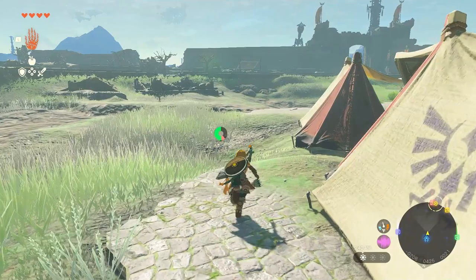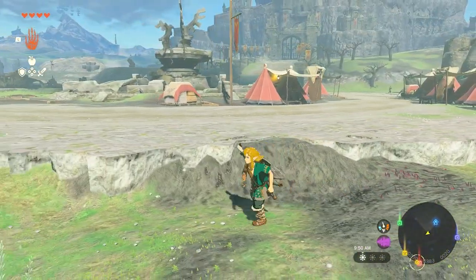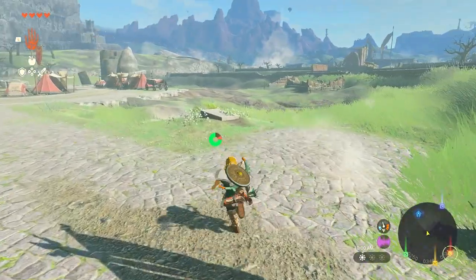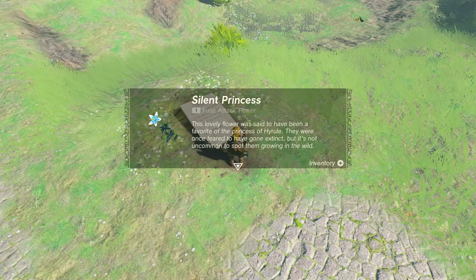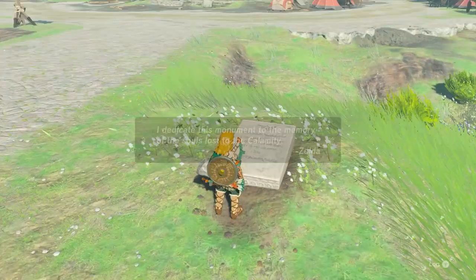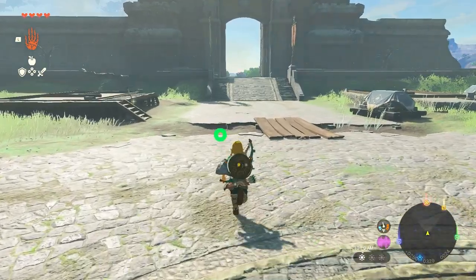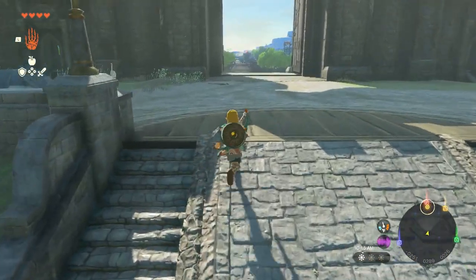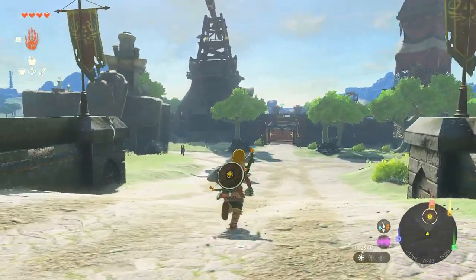Okay, there we go - give it a little push to get up to speed. That's how I like it, now we're cruising again. I really need to learn how to steer. That was not as fun as I thought it would be. Can we just quick travel back? We lost maybe 10 minutes building that car and going back and forth. Back in front - is this something to pick up? Silent princess - this lovely flower was said to have been a favorite of the princess of Hyrule. I dedicate this monument to the memory of the souls lost - and that's from the first game.